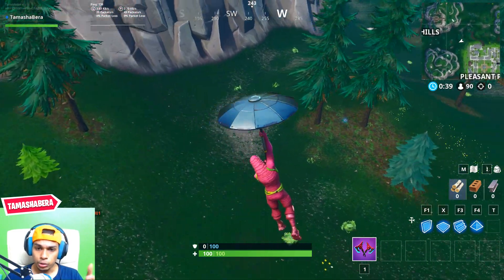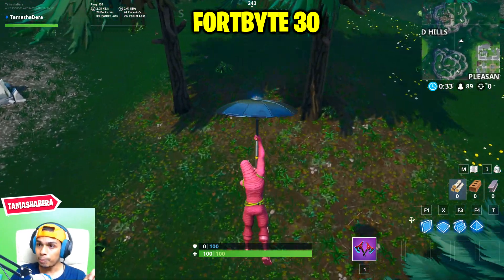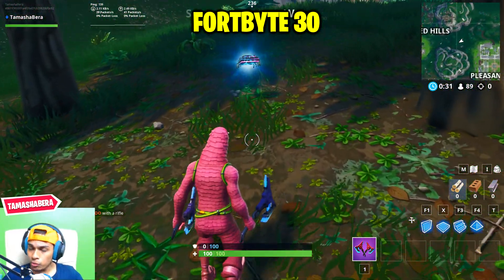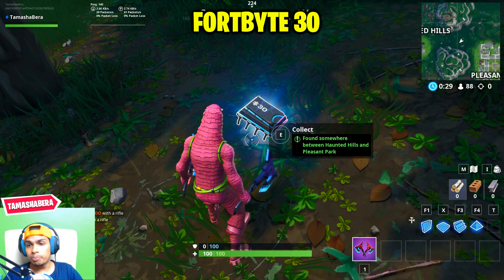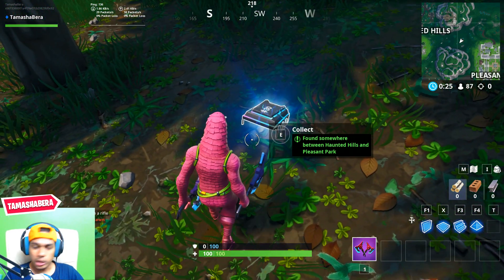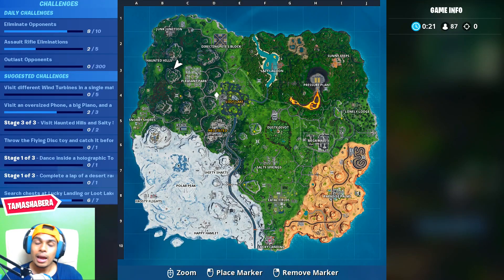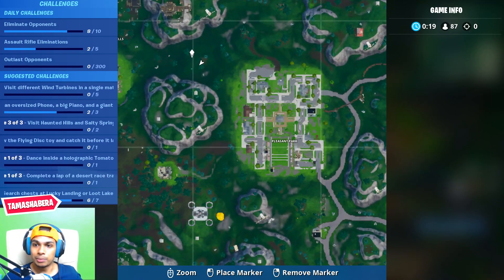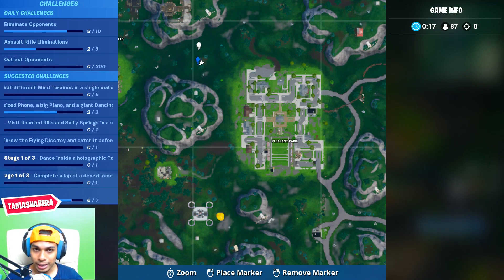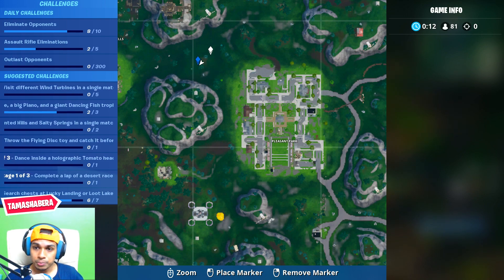Fortbyte number 30 is found somewhere between Haunted Hills and Pleasant Park. Once you come near Pleasant Park, next to two big trees, you'll see Fortbyte 30. You don't have to equip anything special — just come over and collect it. That is the exact location I'm pointing to on the mini-map.